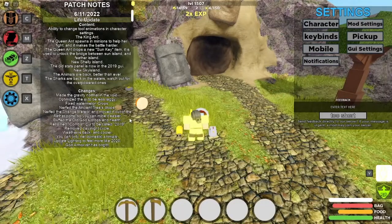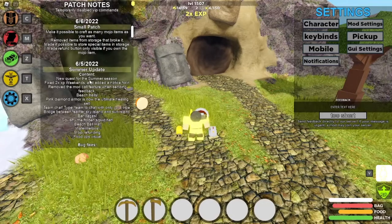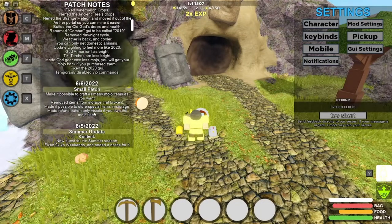What's going on everybody, today we're back inside Roblox Booga Booga Hybrid and we have a huge update — actually three updates in one that I have not checked out yet. So I'm just gonna read these. It's the summer update, so there's a two-times XP weekend, beach balls, pink diamond armor is now the ultimate healing set, team chat, and SMP mode coming soon.